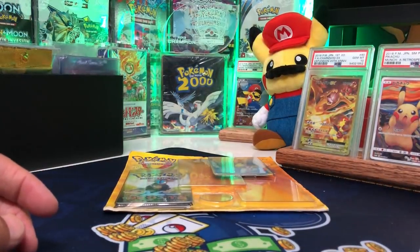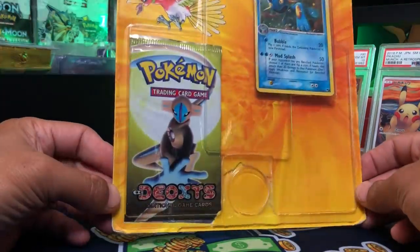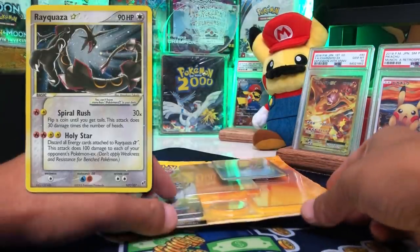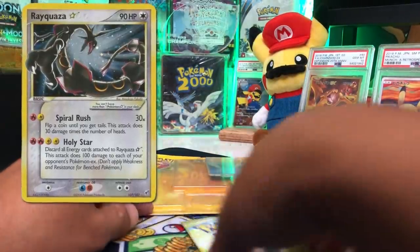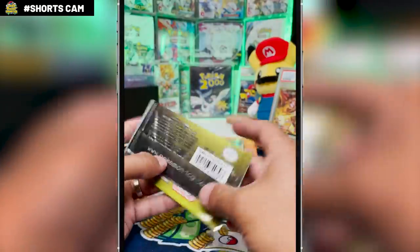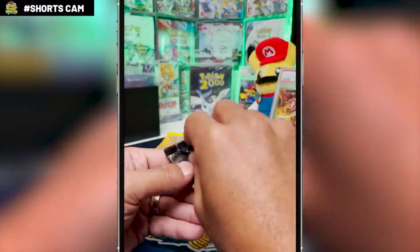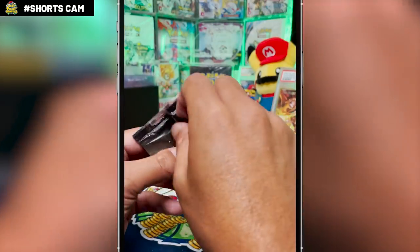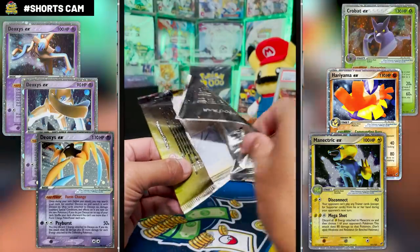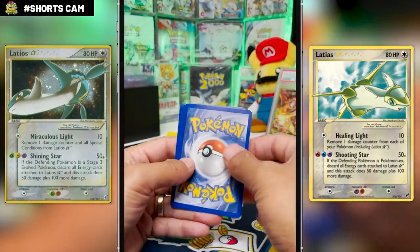Now we have what you've probably been waiting for — the crème de la crème of this blister pack: the EX Deoxys. There's also an artwork with Rayquaza on it, and yes, there is a Gold Star Rayquaza in this set, which is part of the reason why this set is so expensive. Raw, that card recently sold for $1,600 on eBay, and recently in a PWCC auction it sold at PSA 10, which is really rare and hard to find. There's also EX options: three Deoxys EXs, Crobat, Hermia, Manectric, Rayquaza, Salamence, and Sharpedo EXs, plus Latias and Latios Gold Stars.